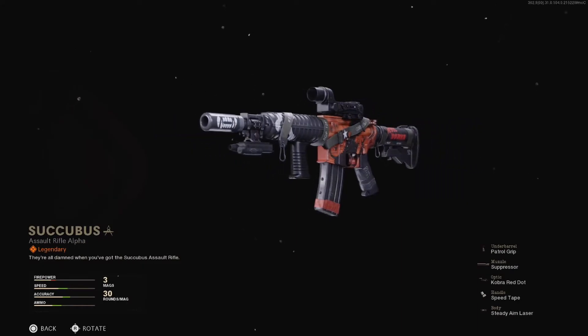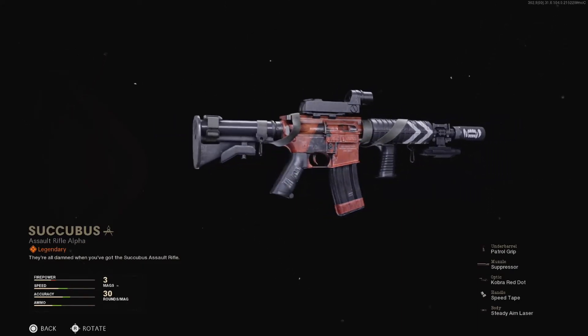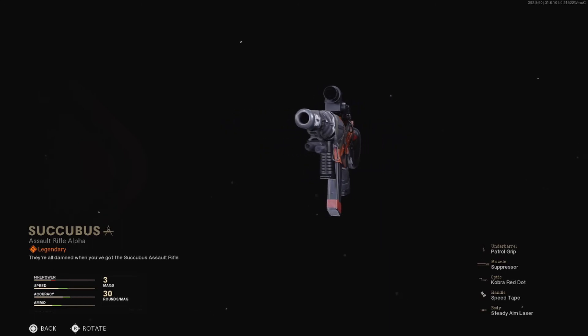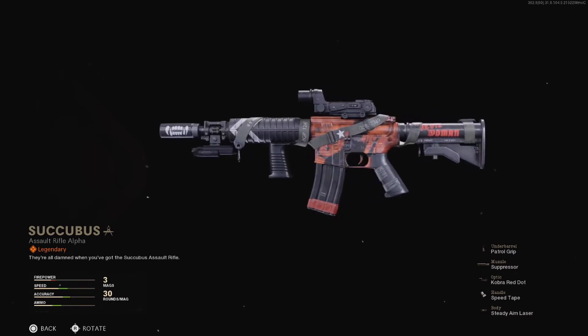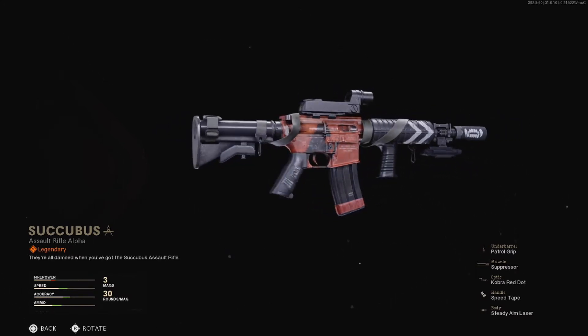First off is Succubus, a weapon blueprint for the XM4 assault rifle. It seems like we have gotten a never ending supply of blueprints for this rifle in season 1. Anyways, this one comes with the patrol grip for some sprint speed, the suppressor for flash concealment, the Cobra Red Dot Optic, the speed tape to improve your ADS times, and the steady aim laser to help with your hipfire accuracy.